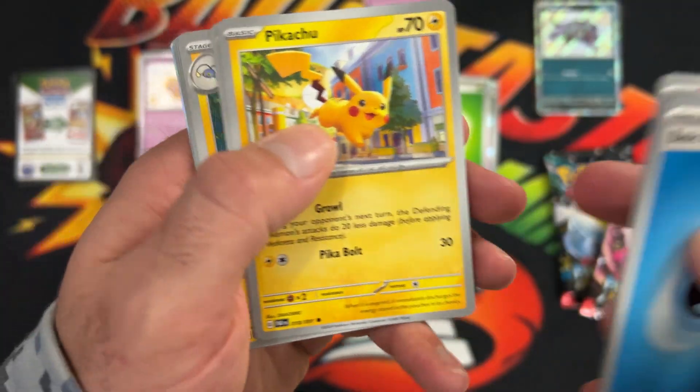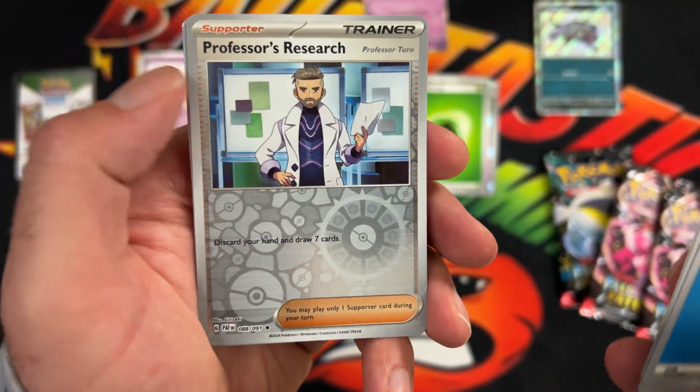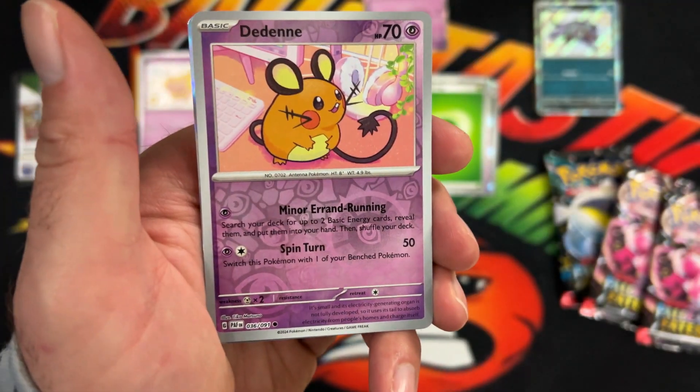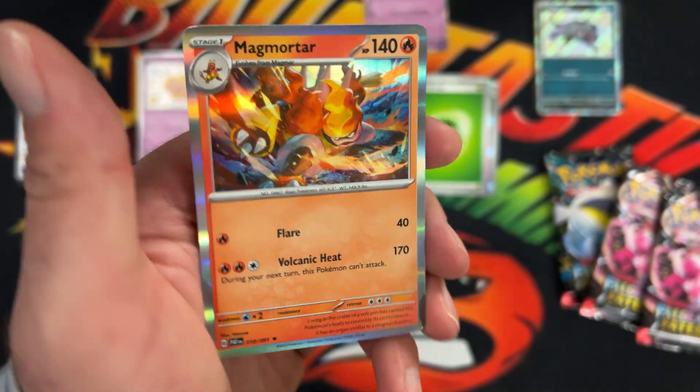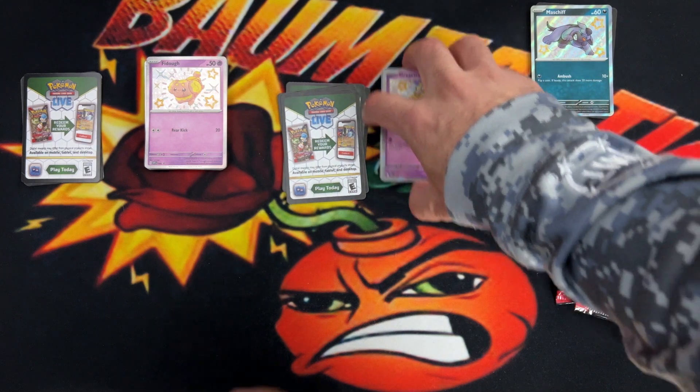I hope everyone gets them. Pikachu, Nest Ball, Lantern, Oinkaloin, Professor's Research Reverse, Dedenne Reverse, and a Magmortar Hollow. So that does it for the Gravard sets.